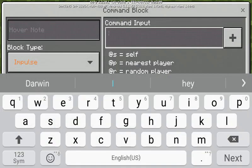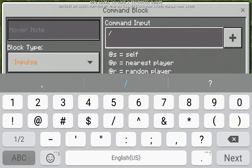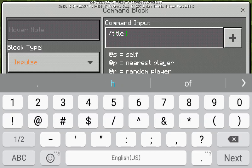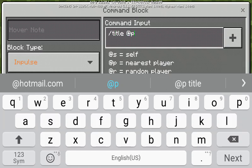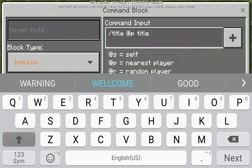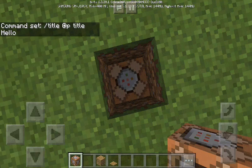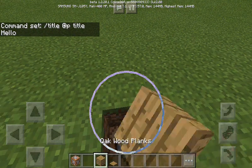Place down a block, then put the command block on top of it, then go inside the command block and type slash title at p title and then whatever you want to say. Let's do hello — type hello — and then it says hello.